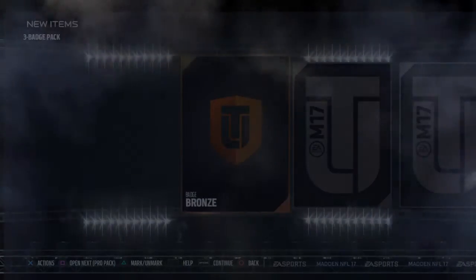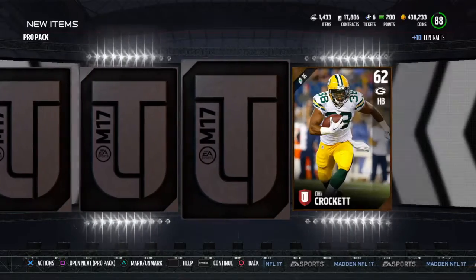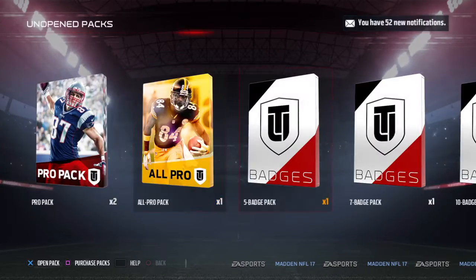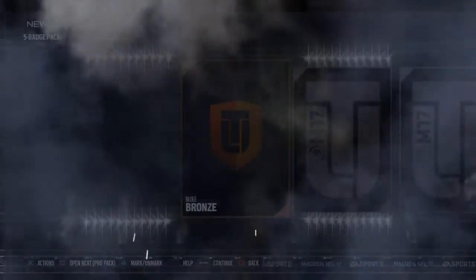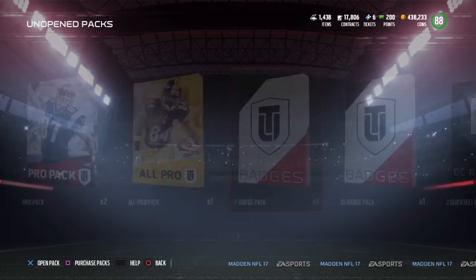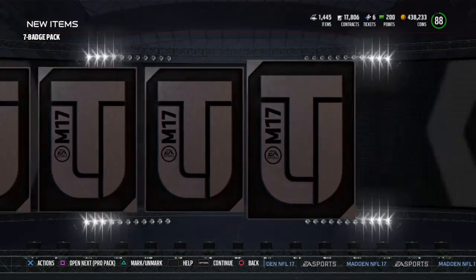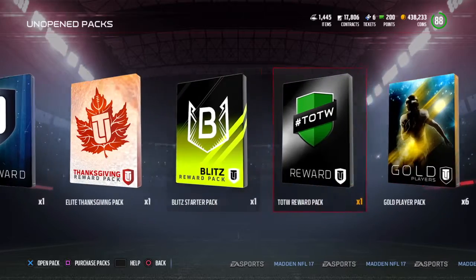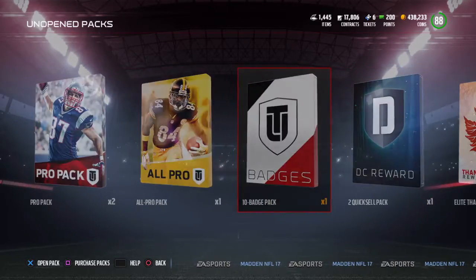I'm just gonna open up all these packs that I have. Three bronzes - oh, it opened up a pro pack. I've opened like three of the pro packs on accident, so this is gonna be just a mini pack opening here, not gonna be a lot. I have an elite exchange for the Thanksgiving stuff, an all pro pack, two pro packs, a Team of the Week award, and six of those gold player rewards that you get for having five golds in a set.